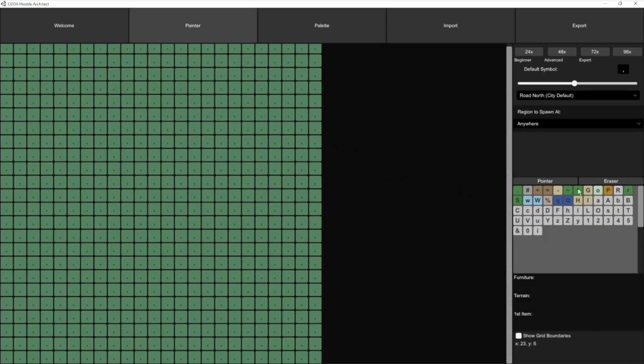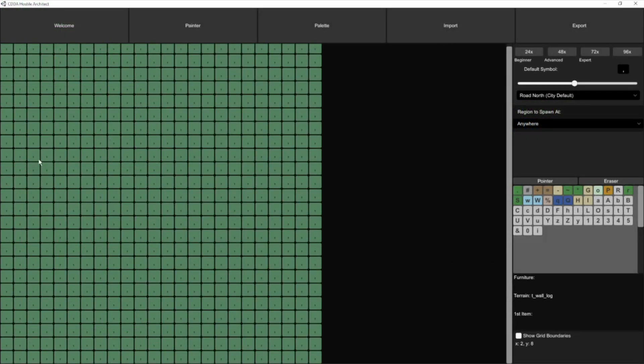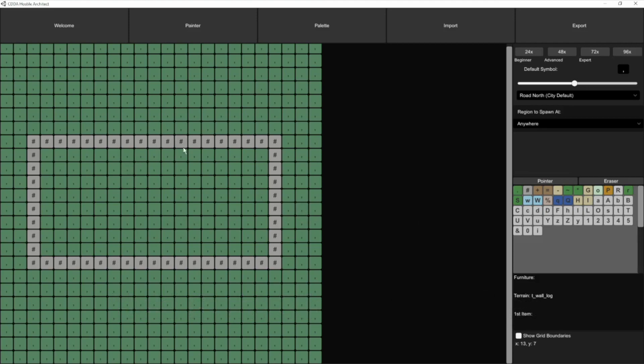We're going to go right back to the Painter tab. At the right side you can see all of those tiles — there's our palette. If we click on them, for instance this one here, you can see what it is — it's going to show you the terrain. If I click on one of these grey ones, it says there's no terrain so it'll use the default terrain, as well as a furniture which says it's a desk. If I click on this hashtag, it tells me that's a terrain wall log — a log wall. That's exactly what we need to start building a house. I always start by laying out the shape of the building using walls, then fill it in once you get a sense for what your building is going to be on the map tile.